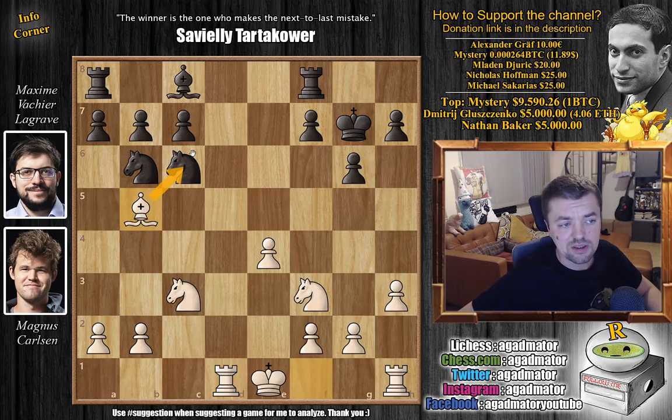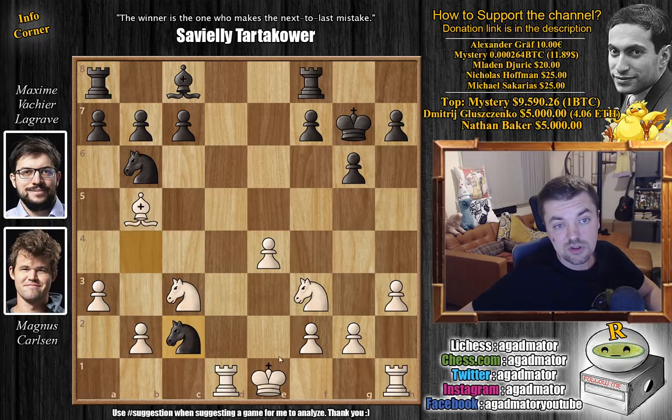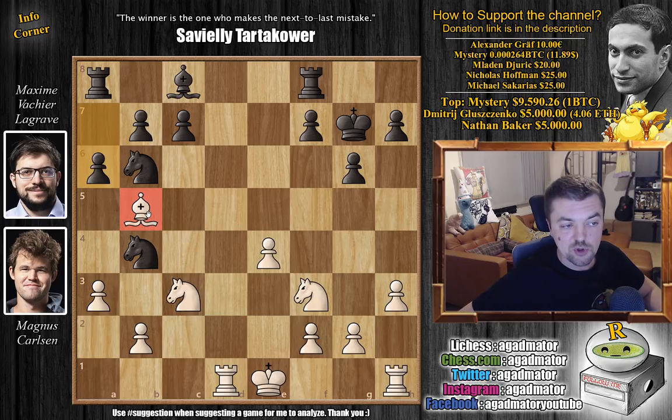So this has all been played before, nothing new here. Bishop captures on g7, offering a queen trade. Maxime trades, captures on d1, rook captures and king captures on g7. And now bishop to b5, threatening to ruin black's pawn structure on the queenside. So knight to b4 and now comes a3, pushing back the knight. Knight to c2 check doesn't really do anything if you deliver this check — king d2 and then your knight is trapped, nothing to do here. So after a3, first we have a6, pushing the bishop back, then you can retreat with knight to c6. Bishop back to e2.